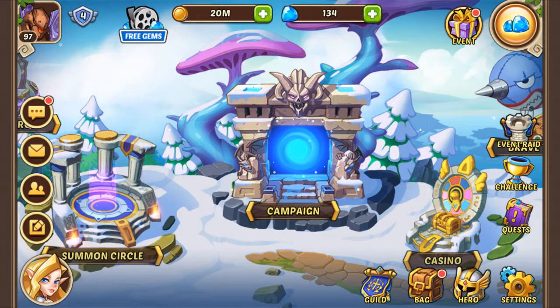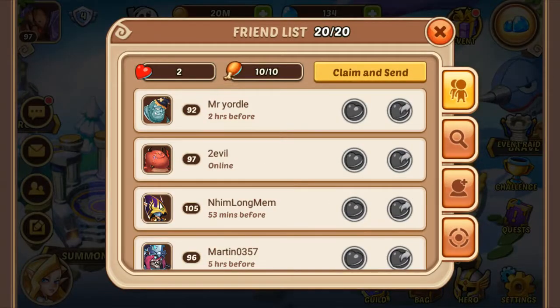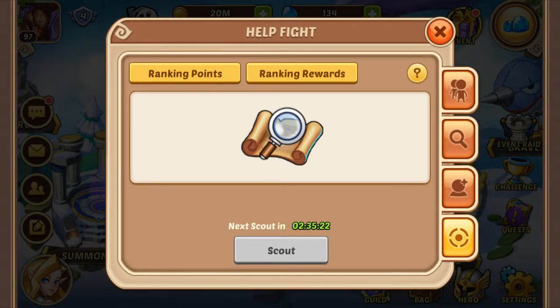Next we're going to go to friends and select the fourth tab. We're going to the friends here on the left side, select the fourth tab and make sure you scout for the prizes. If you're lucky you're going to get a marauder which is going to grant you some amount of gems depending on your level.